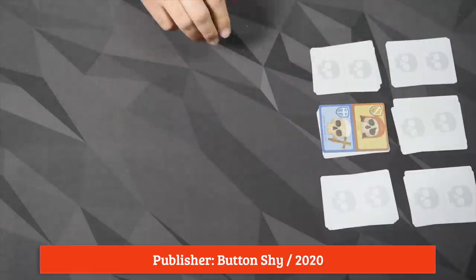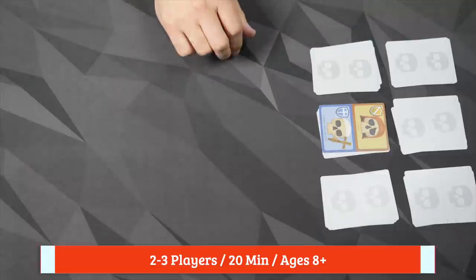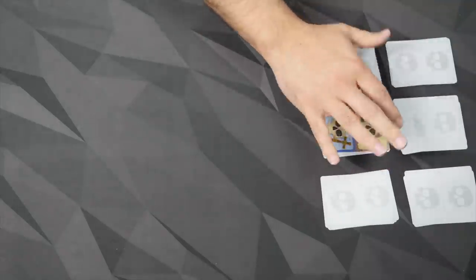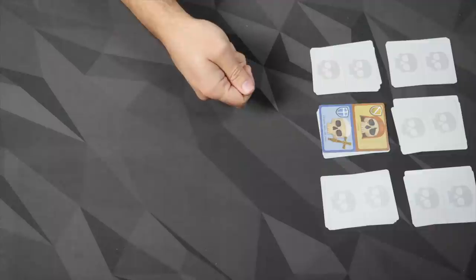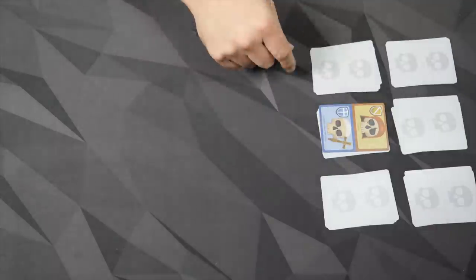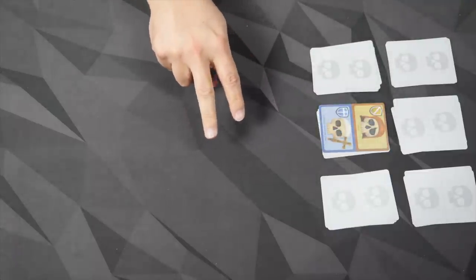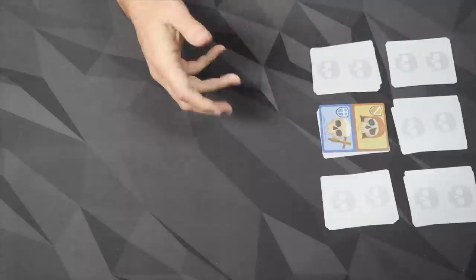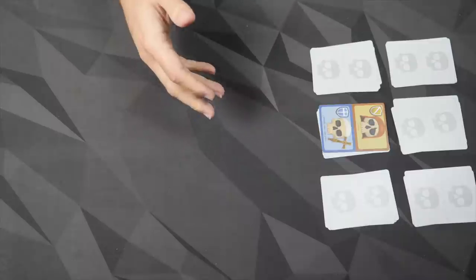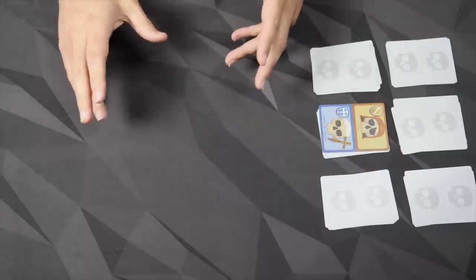On your turn, you're going to do one of three things: dig, collect, or stack. To dig, you flip over the top two cards on any of these piles, then take one of those two into your hand. To collect, you simply take one that's already face up into your hand. You have a hand limit of two, so if you cannot add a card to your hand, you can't do those. And then the final action is stack, which is what players are trying to do.